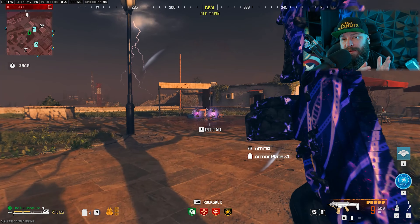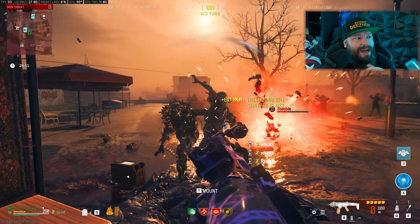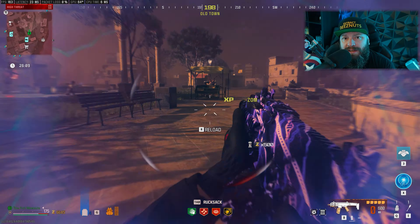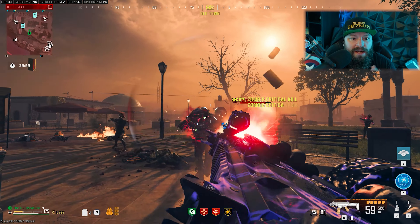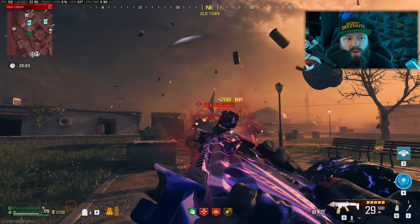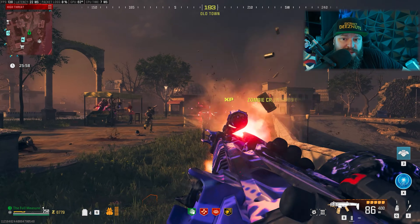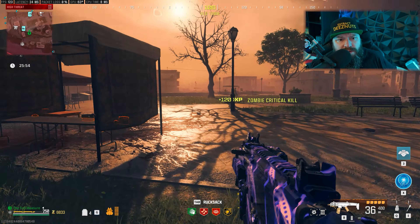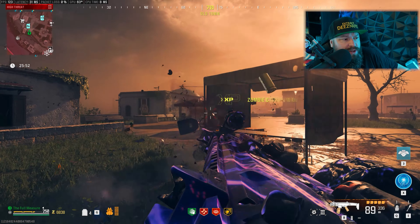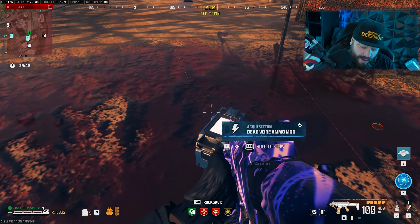Unlike the weapon highlighted in the previous video, the Rival 9 is actually part of the Modern Warfare 3 package and is an exceptionally good submachine gun that sees a lot of play in normal modes and even some Warzone. But for some reason it has not been that popular in Zombies, where WSP submachine guns — and obviously the Swarm — are a lot more popular. You cannot be sleeping on the Rival 9.